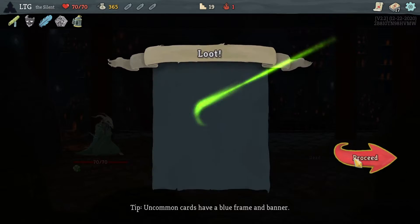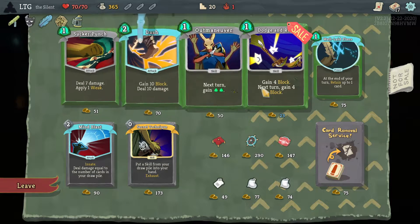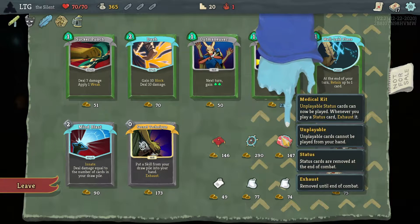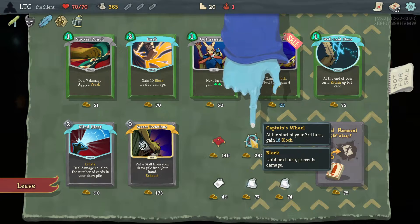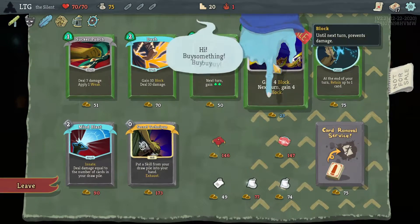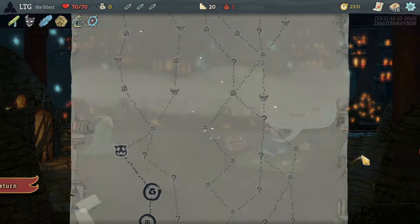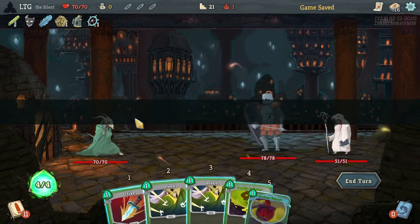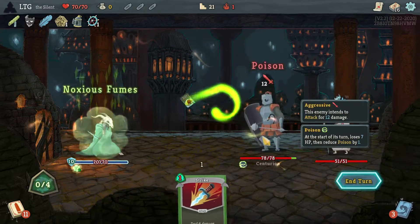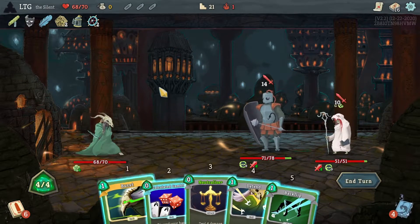Deflect is pretty amazing. Alright, here we go - that's free defense. Dodge and roll's good, dash is kind of expensive. This is like almost all my money. We can perfectly afford to remove one more strike, or I could get dodge and roll. Dodge and roll is pretty good but so is removing a strike. Zero money - let's go. Take two damage - it's okay when we go to rest sites we heal. Need to upgrade this burst.